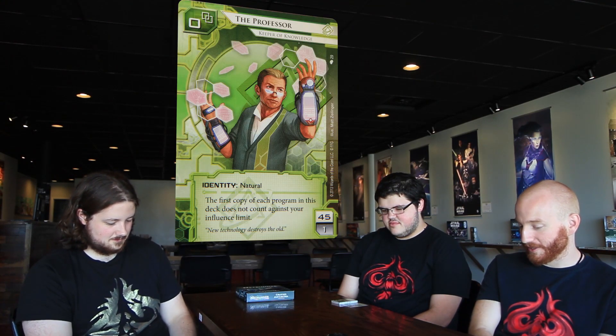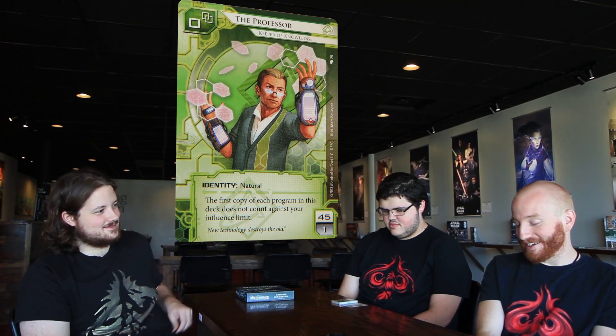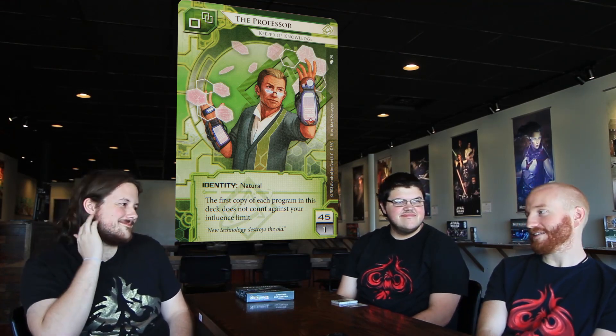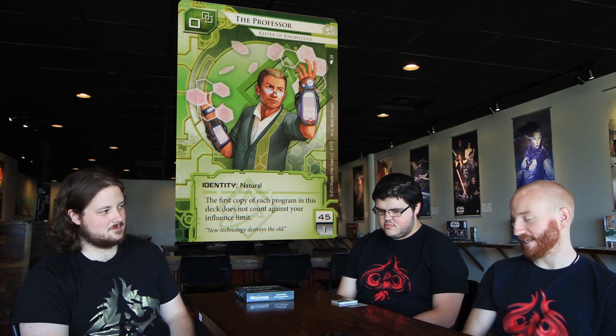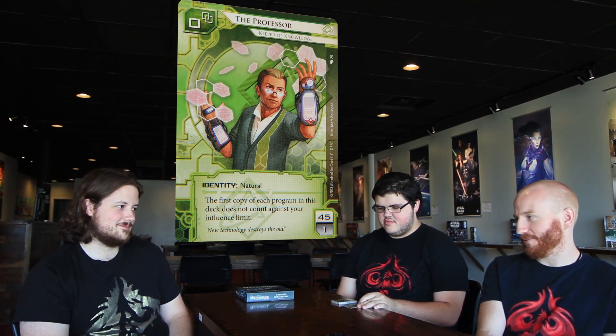Let's move on to The Professor: Keeper of Knowledge. He's natural, not a cyborg. He's 45/1, which we haven't seen before. His ability: the first copy of each program in your deck does not count against your influence limit. I love this card — it's huge. You're never not going to see the Professor being good. He can't get worse. This is the most Shaper-y identity I've seen. Kate is close because it's about efficiency, but the Professor is like a keychain — you can have 20 programs that all do random various things you might need.